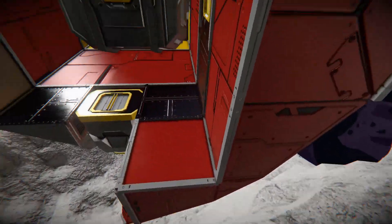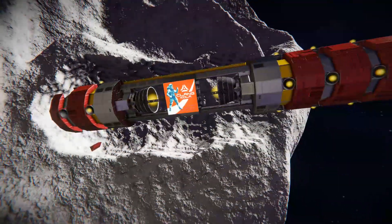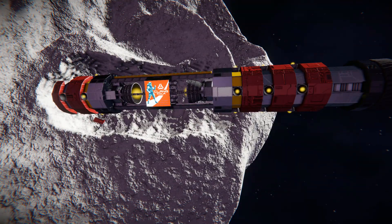And there we go — it just sort of crumples into itself. We can see one of the large cargo containers sitting right there. How much did we lose? Not too much — we still have enough hydrogen thrusters around the ship to fly this thing around.